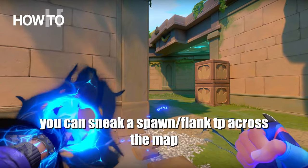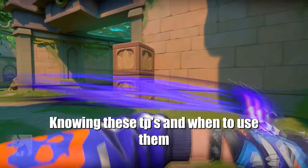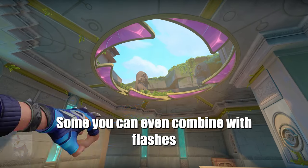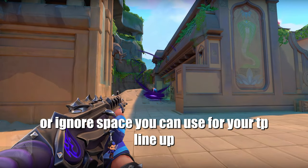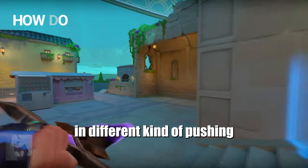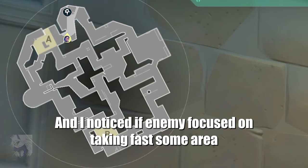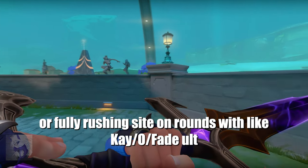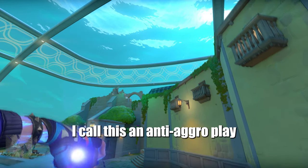On a lot of maps you can sneak a spawn flank tippy across the map. Knowing these teleports and when to use them can add a lot of surprising plays to your playbook. Some you can even combine with flashes. If you know the enemy will do a certain round or ignore space you can use for your tp lineup. It's really good to know how the enemy acts, and I've noticed that if they focus on taking an area fast or fully rushing a side on rounds with KO, Fade ult, they tend to miss spots you can use to hide a tp.